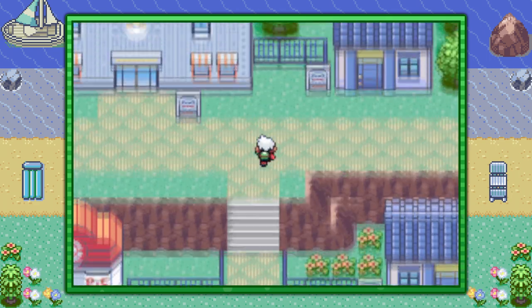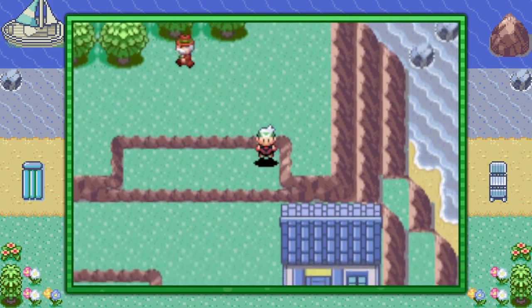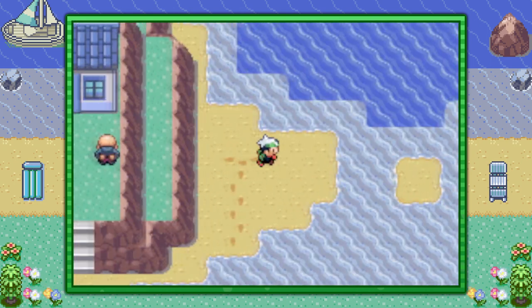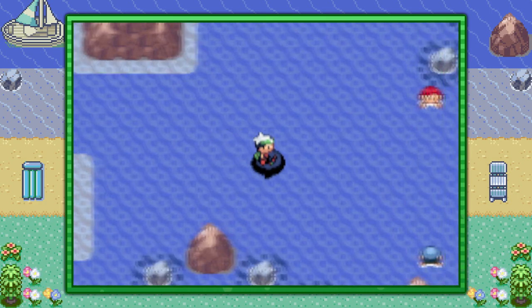From the Pokemon Center in Lilycove City, you can make your way to the right and hop over these two ledges. By this lone house in Eastern Lilycove, you can make your way to the right and find yourself at a cape over here. Go ahead and surf in the water to the right into Route 124.